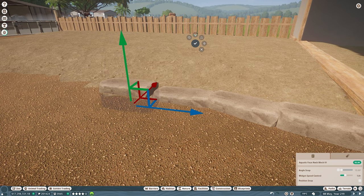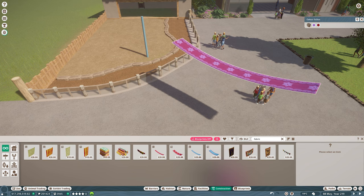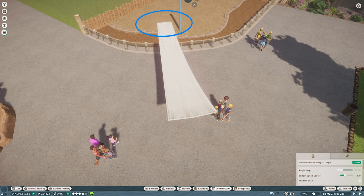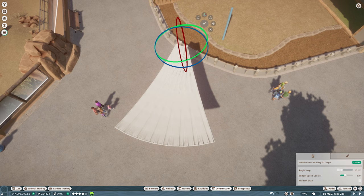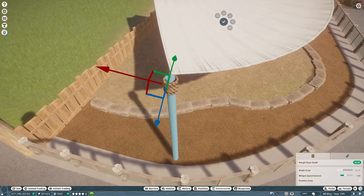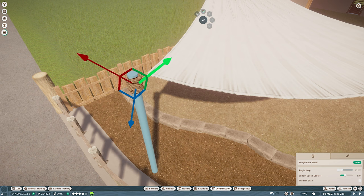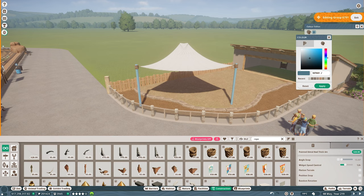I'm kind of glad I changed my mind, because what I've come up with for the koala habitat I think looks really good. Koalas are a confident creature so they don't get stressed easily and don't need a high barrier — you can have a really low fence, open or glass. I visited Longleat Safari Park about a year ago and they have a walk-through koala exhibit with really nice features I thought I could replicate in this build.